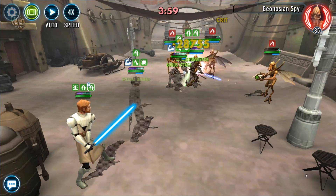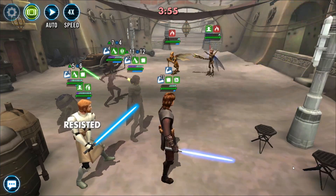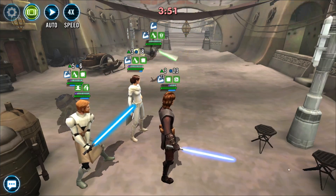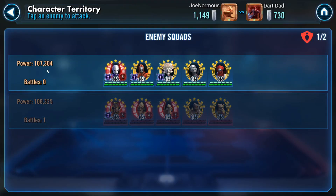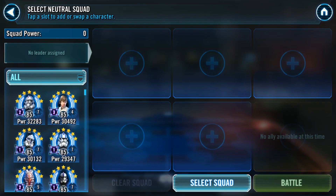Look at that — Spy isn't under stealth, so we can actually start hitting him as well. Towards the end here I started losing sources of Protection Up and had no choice but to drop this Geo team. From which I lost 3 banners, which should be fine.